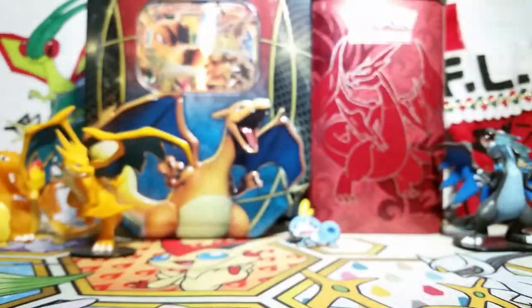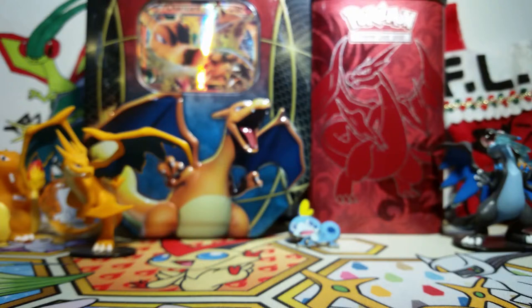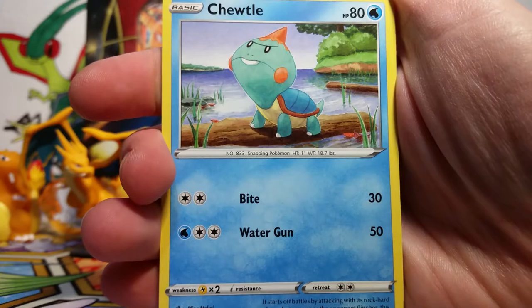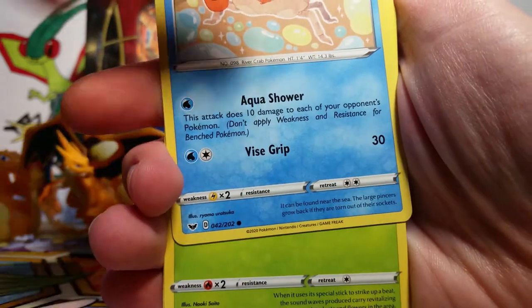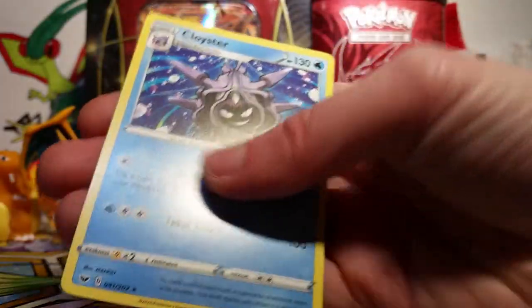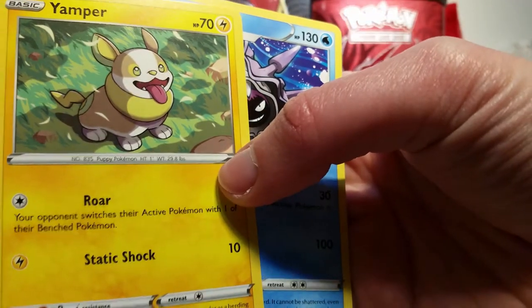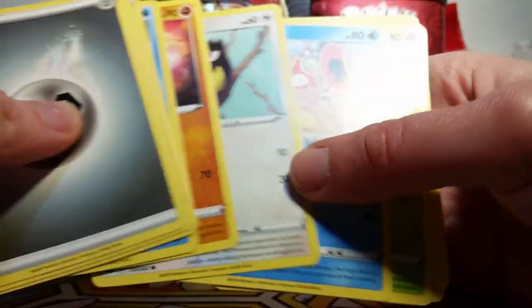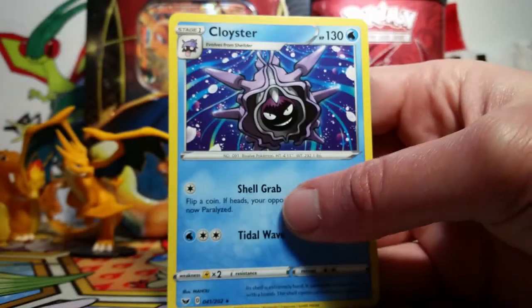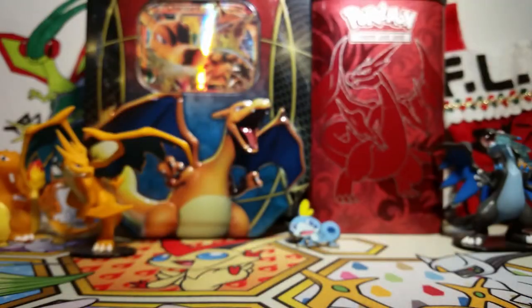Here we go with our second pack — this one has a Zacian on it. These cards do not want to come out! To the front, we have another Steel Energy, a Pokemon Catcher, Drizzile, Evolution Incense, Snortle, Rhyhorn, Rookidee, Krabby, a Grookey, Yamper, and a Cloyster, which is the rare. I double checked the number of cards in this pack and it is correct. I think this Yamper was supposed to be a reverse but it just wasn't, which is kind of disappointing. But I don't think I had this Cloyster yet, so that's kind of fun. Still, it's very puzzling to not get a reverse, and we haven't gotten anything sparkly yet.